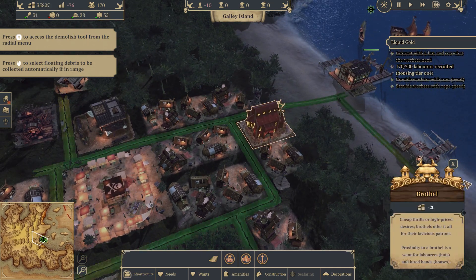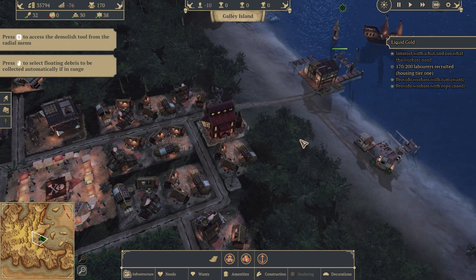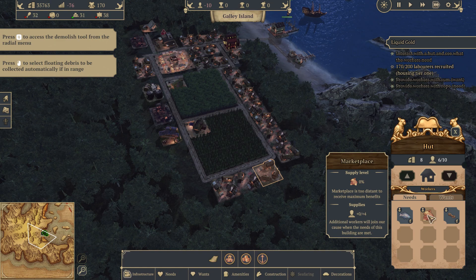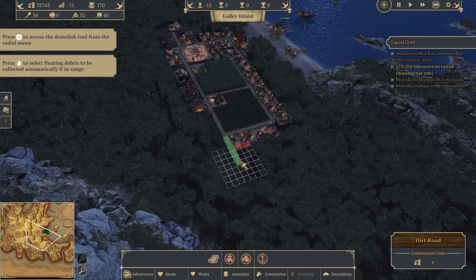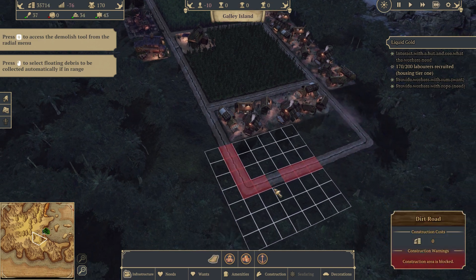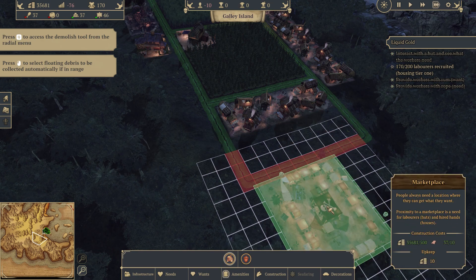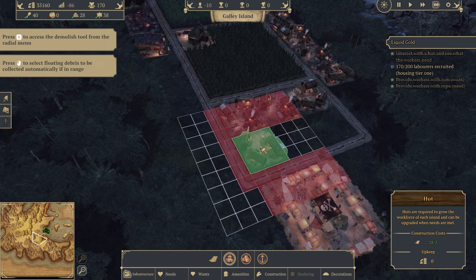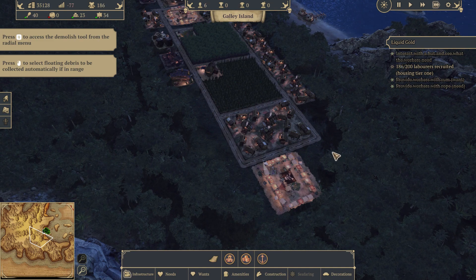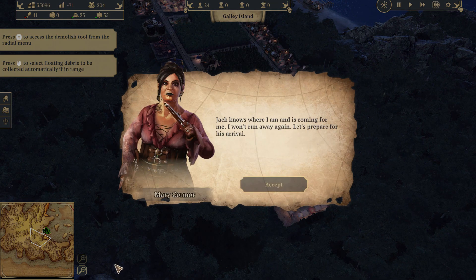Oh look, there's nighttime coming in — nice. The dock also serves as a material storage. Not all our buildings are fulfilled — some need a marketplace. So let's build a new marketplace to help get more people. Numbers going up — we just weren't satisfying all the stuff people need. We need a closer brothel for our folks here too, but we did get up to our population numbers. And it's coming for me — I won't run away again.